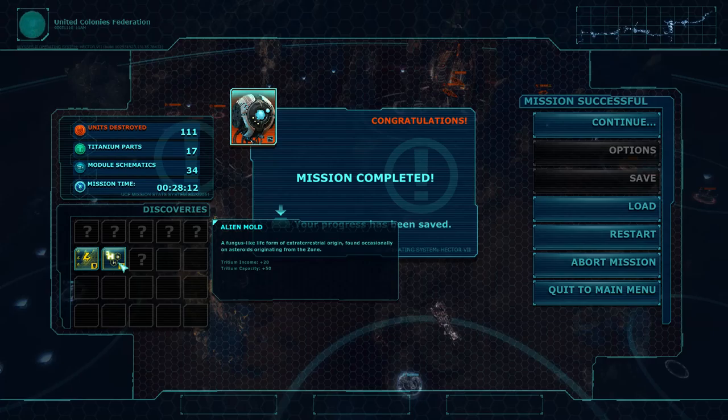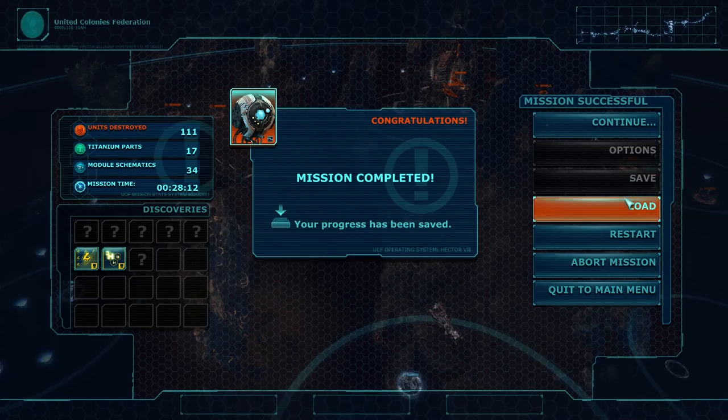Let's see what we got. We got alien mold — occasionally getting a little bit more income. Getting a little bit more energy from the magnetic highway vessel. Goddamn, we should have explored more discoveries — there were actually a lot we could have unlocked. My bad. I will see you guys next time for the next mission. Bye-bye.